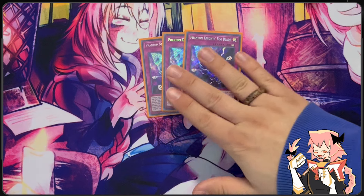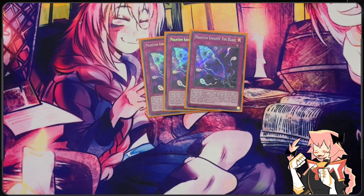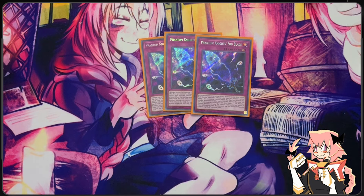We are on triple Fog Blade — this is just an Imperm on legs, and actually better than Imperm because if you just have a monster on field and your opponent has lethal, you can activate Fog Blade, target your own monster, and your opponent just can't attack. If your opponent can't attack any monsters you control, this doesn't have text allowing them to attack directly like Toon World does. So you can't attack anymore — it just takes away that option, and it's really funny when opponents don't understand and you activate it on them.